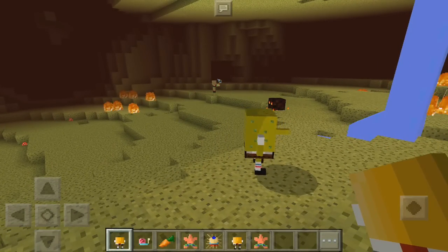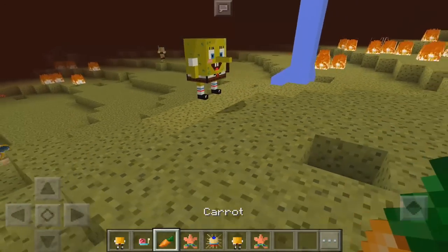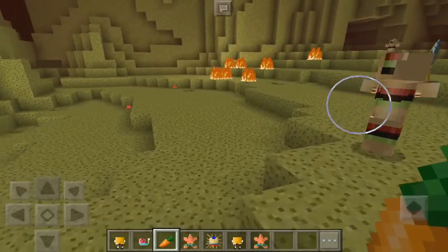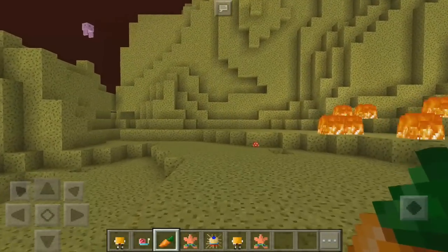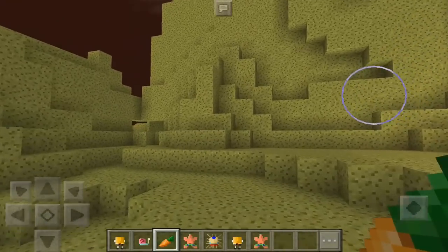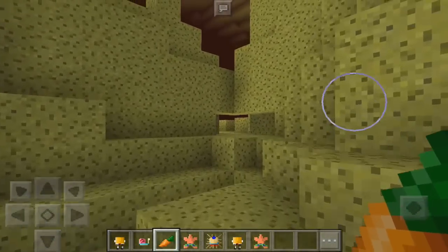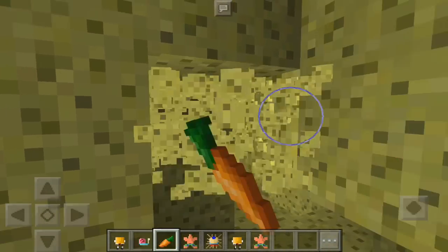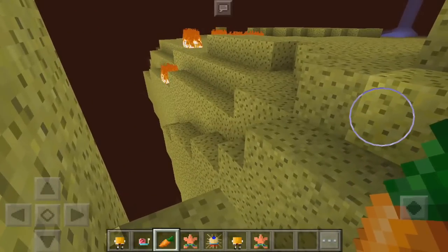Since SpongeBob is technically a pig in this add-on, does he actually follow carrots? He actually does! SpongeBob can follow you in the new dimension in Minecraft Pocket Edition — the SpongeBob dimension. Very awesome, and he's just going to follow us back to the portal.